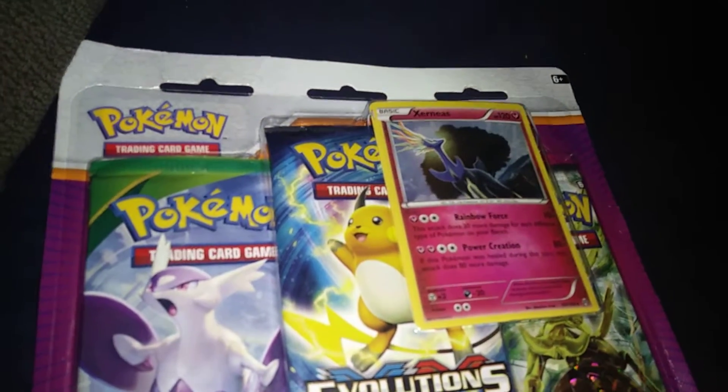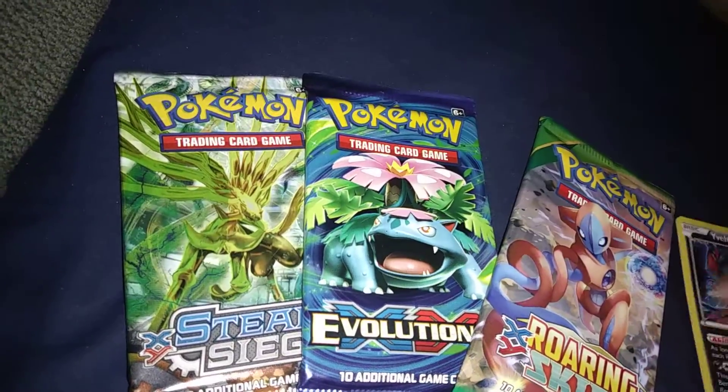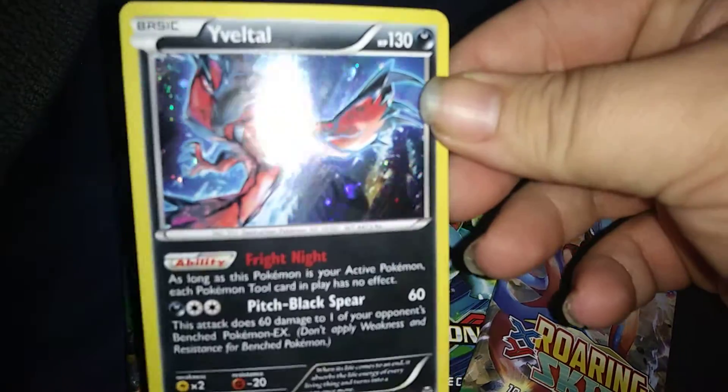We're gonna get into this. I do have a Zeraora one — they only come in two versions: retail and Zeraora — but they all have the same packs. It's like a three-pack thing with the promo. Instead of a promo card... well, technically I think it is a promo card, because that's shatter glass right there.